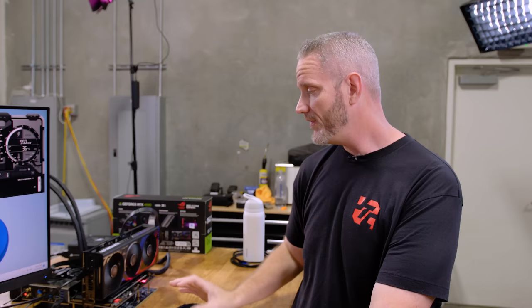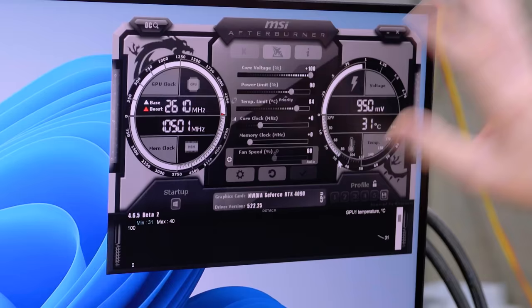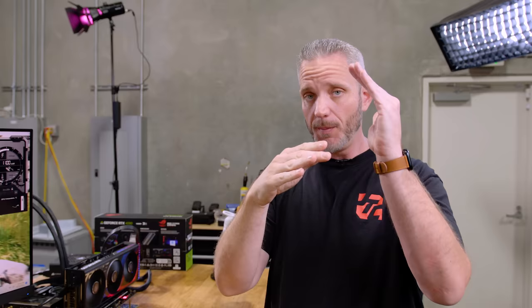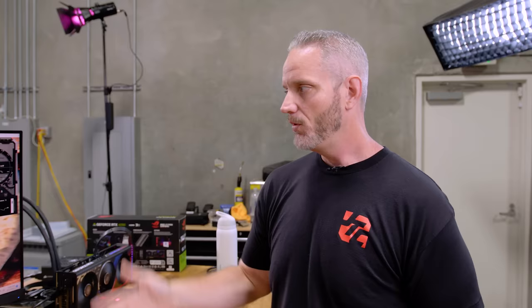I'm using MSI Afterburner, although GPU Tweak 3 is updated for this card specifically. Basically what I'm doing is going full voltage all the time — unlock voltage control, unlock monitoring, and force constant voltage. It will go to 1.1 volts or 1100 millivolts and just stay there. Having wavering voltage is not good because if it comes down slightly right as the clock jumps up, that's a guaranteed crash. Think of it like a boosted car on the dyno — if your fuel pressure is fluctuating and you drop below the safe mark, you get detonation. Same thing happens to the graphics card.